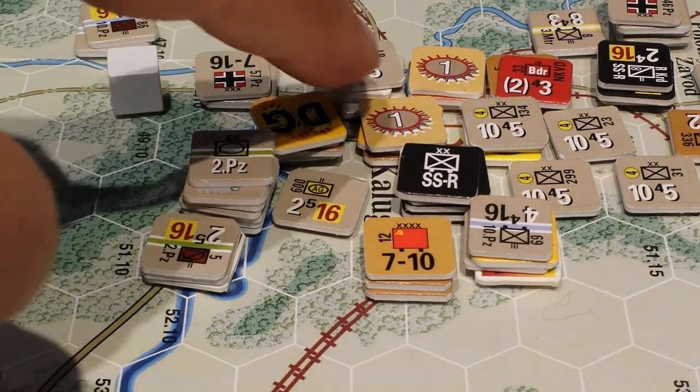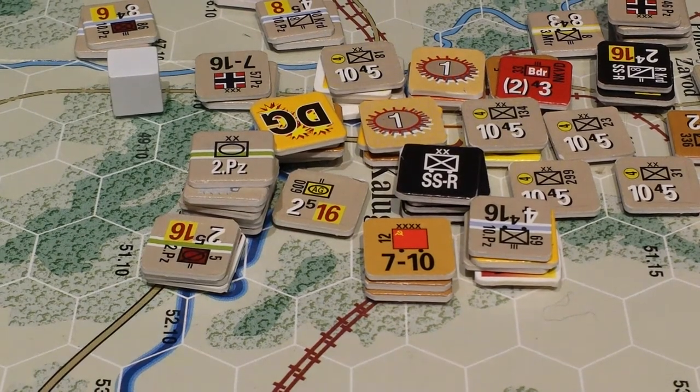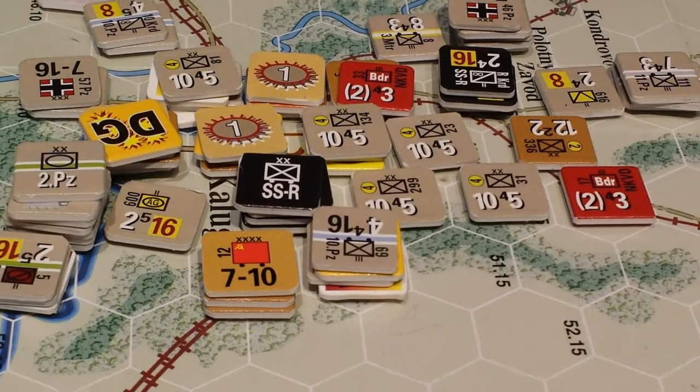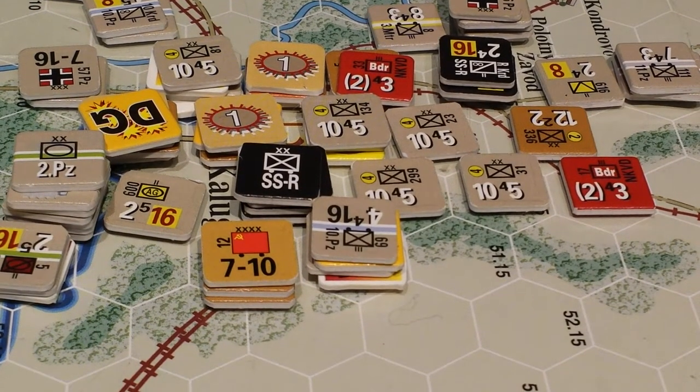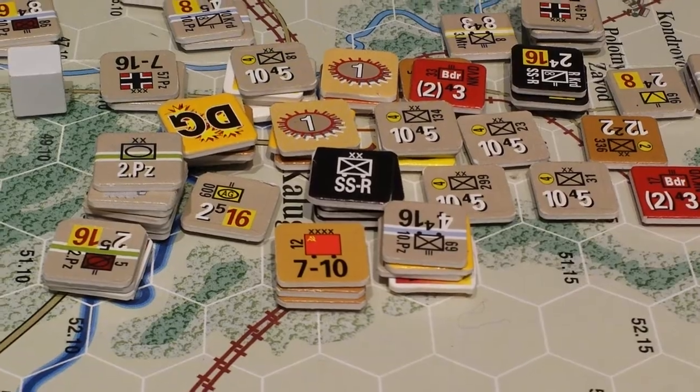We failed to capture the hex. So my exploit move — I had to support and reinforce things. While I was doing various bits and pieces, I thought instead of moving the Das Reich boys where they were planning on going, we'll bring them up here and let's try and make this happen. Let's isolate this and capture this section of the map. That's kind of a cluster for the Soviets.